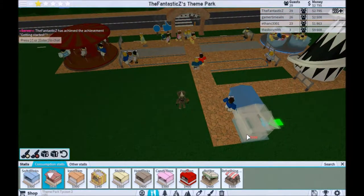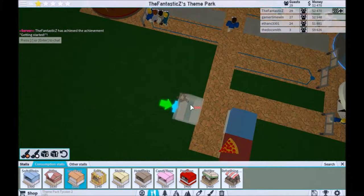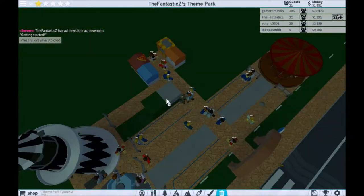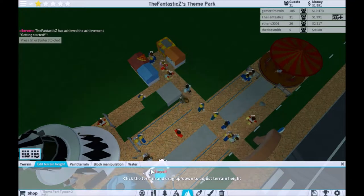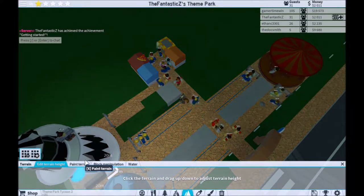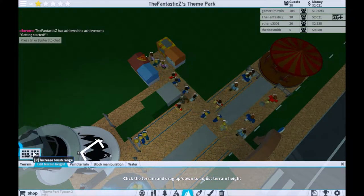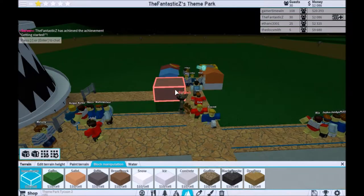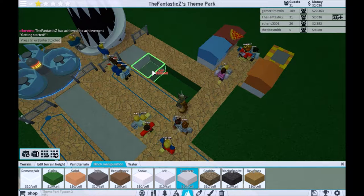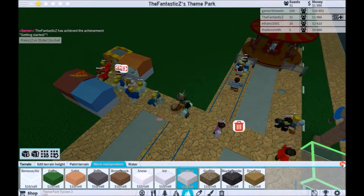All I have right now is soft drinks. Let's add some pizza. Let's add some ice cream so the kids will buy from it. Oh gosh, I'm stuck — I did not want this. Let's remove that. Let's remove these and replace them with concrete. There we go.